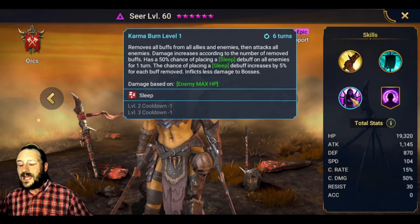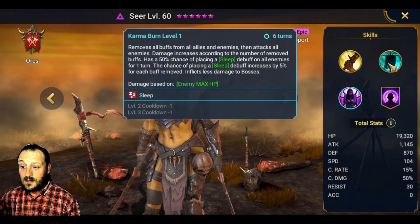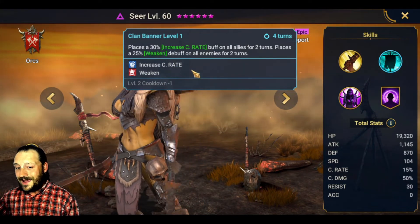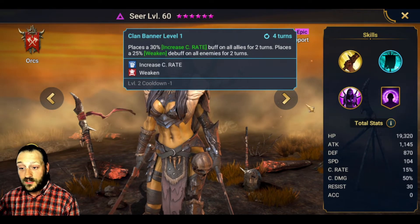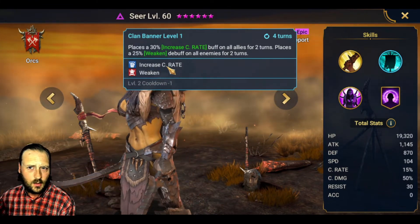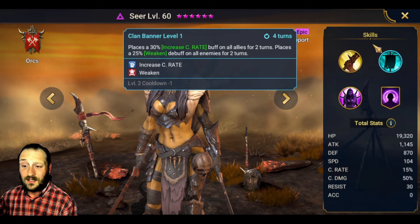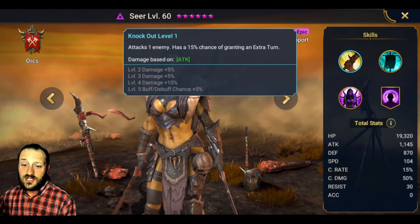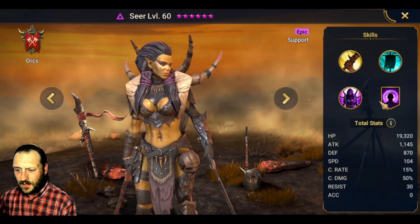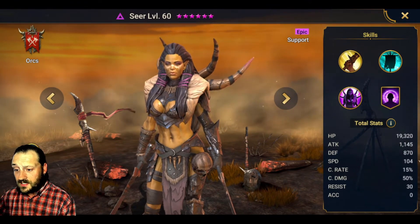Pair her with someone like Brogni who puts on a ton of buffs and she'll tear it up and do some serious damage. She also has 30% increased crit rate on all allies for two turns and a 25% weaken debuff on all enemies for two turns on her A2 — still viable. You could build her with a runner, set everybody else a little lower on crit rate around 70%, she pops her A2 and brings them up to 100%. Her A1 just hits one enemy and has a 15% chance of granting an extra turn — nothing big. She also has a 40% resistance aura in all battles.